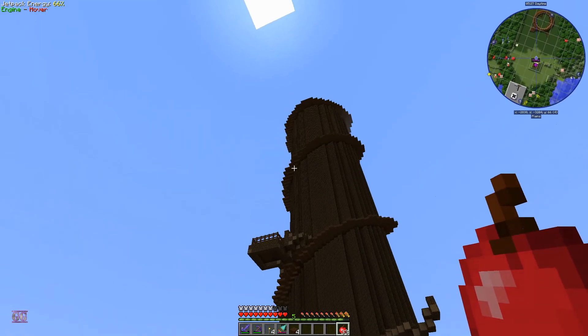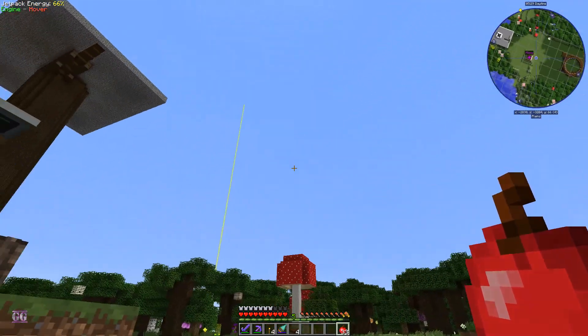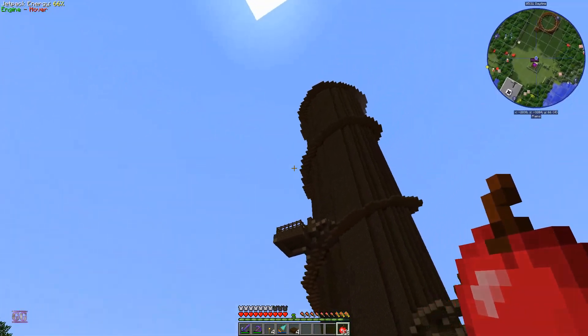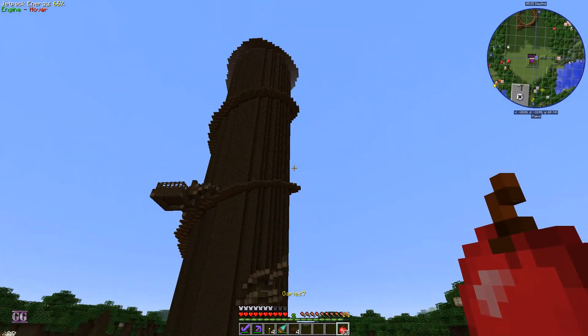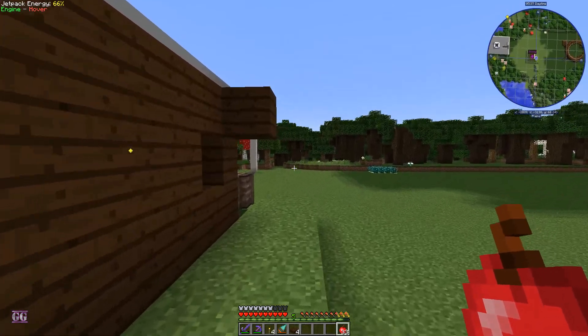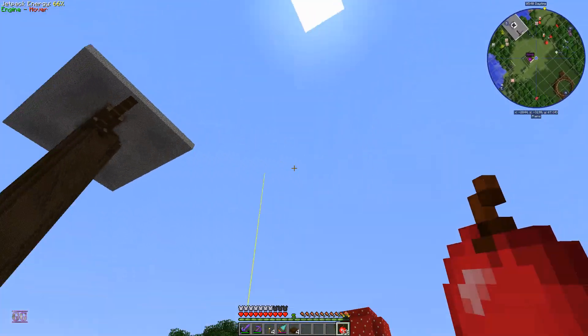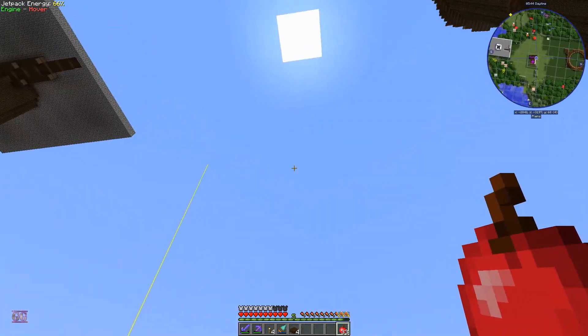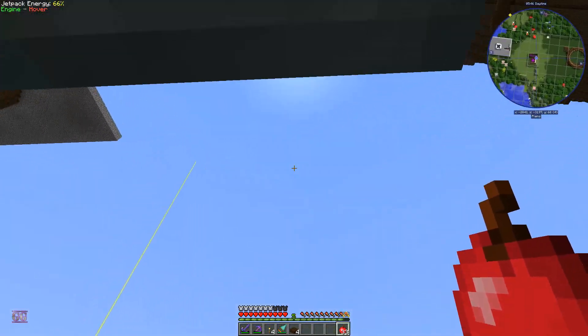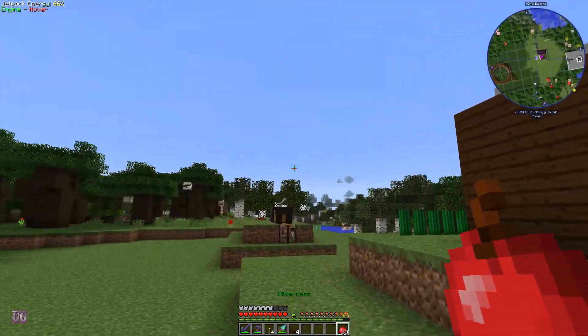I'm thinking if I want to make some sort of bridge between these two trees, like a hanging bridge or something. Or maybe just make another small tree here as a supporting structure for a hanging bridge — a double hanging tree with something in the middle.